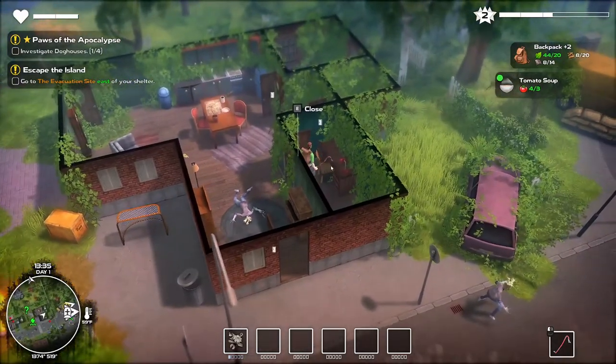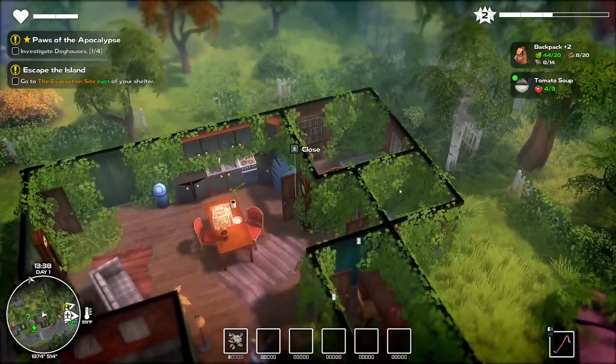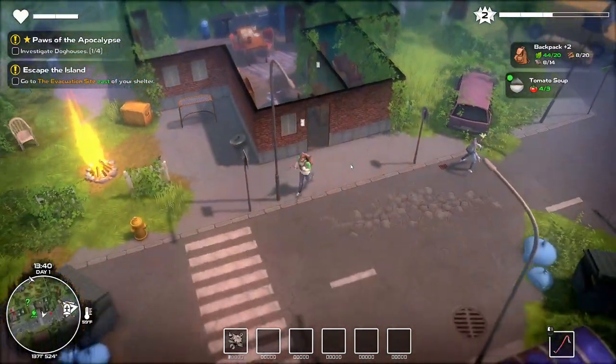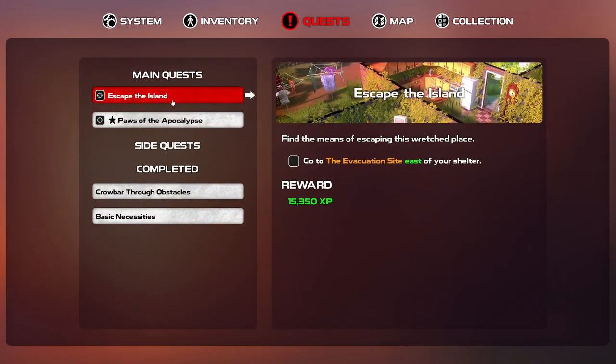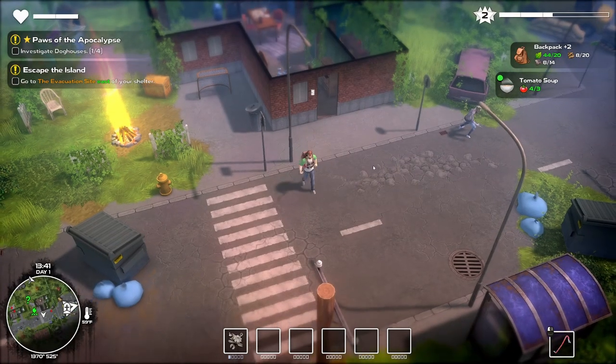Not too bad. There is a map — so where are we at? I think we're right here. We're right in this area. There's an evacuation site to the east, a link tower, a campfire, and a doghouse that gives us our requests. There's a quest to investigate dog houses — I've only done one so far. Let's continue moving around.